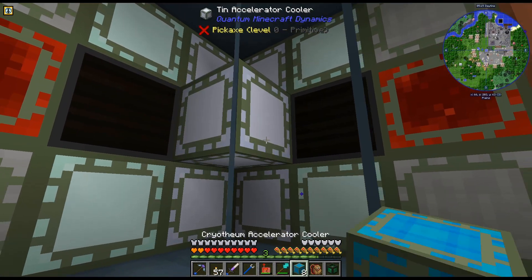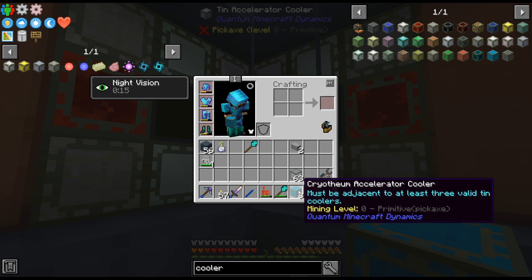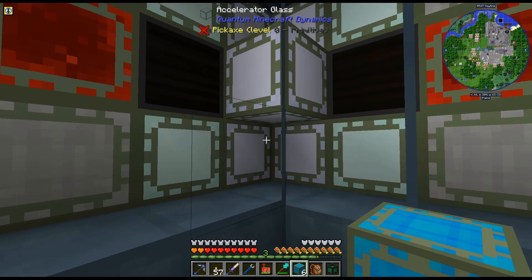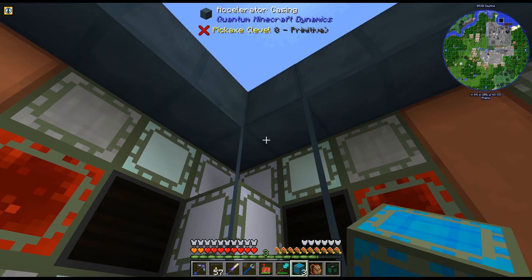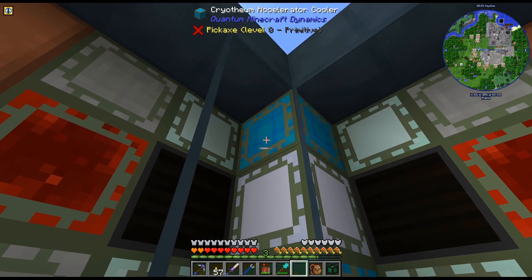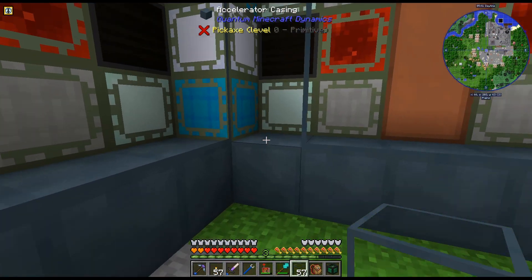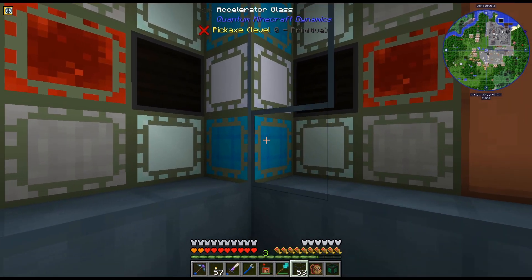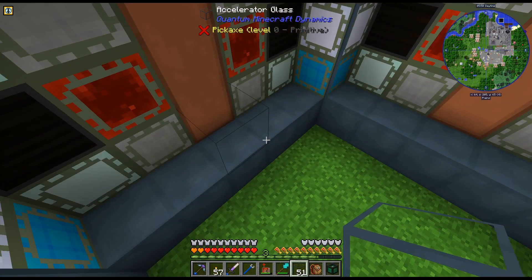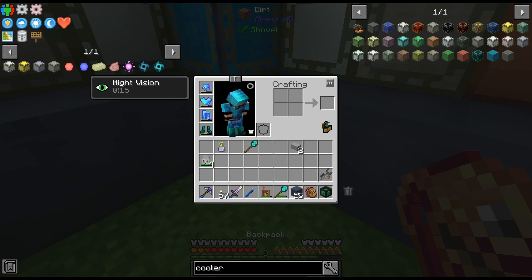I am just finishing this last bit up, which is these tin accelerator coolers and then these cryothium. If we look at these - valid 3 tin coolers - and they fit right in the corner. Let me just place these and then I'll quickly go over the coolers we used. Hopefully I haven't missed anything, because adjusting the size of this was a little bit difficult. Is it going to form? No! I screwed something up - there's probably something missing from somewhere. I'll have to go over it.